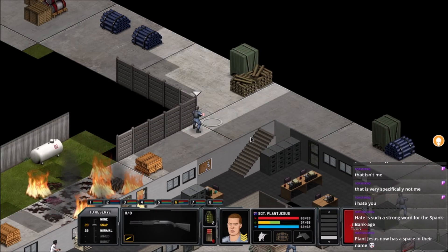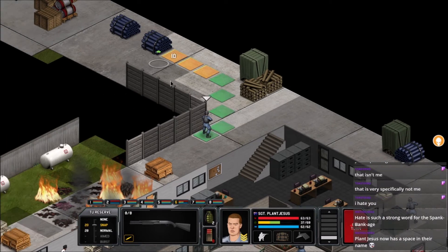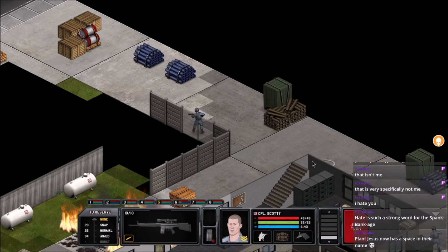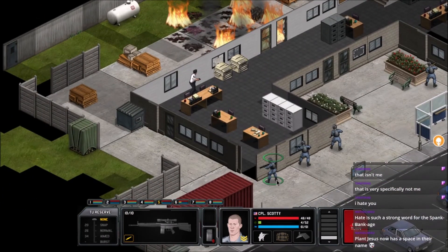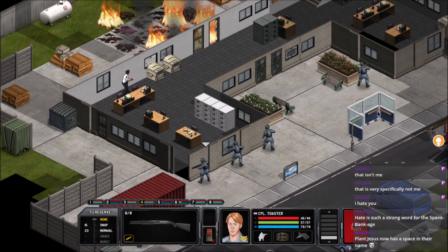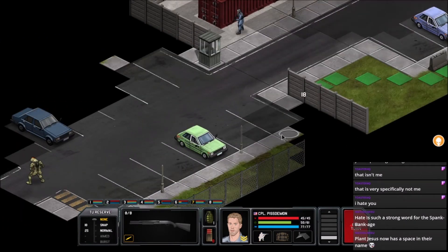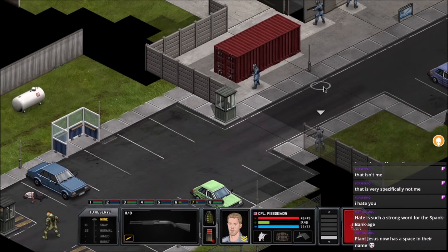Other than that it looks clear over on this side. Let's get Sergeant Plant Jesus continuing on up here, backed up by Corporal Scotty. I think the two of them are gonna be just fine — it looks pretty clear over in that direction. That was a great shot by Blue Flare. Piss Demon, let's have you scout over this way — right, that's the guy in the parking lot over here.